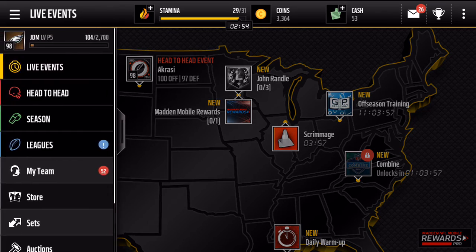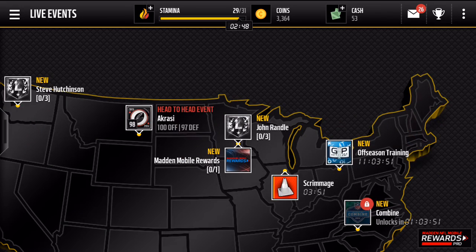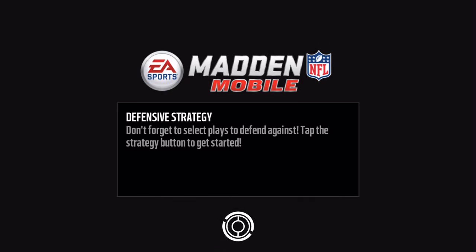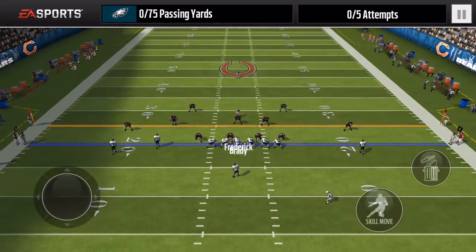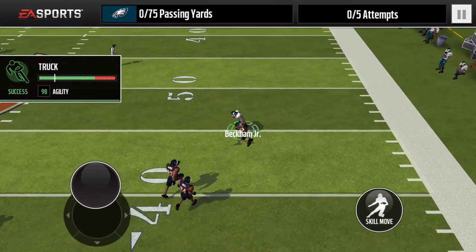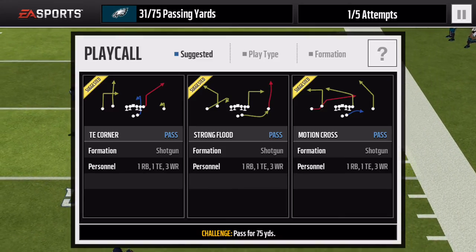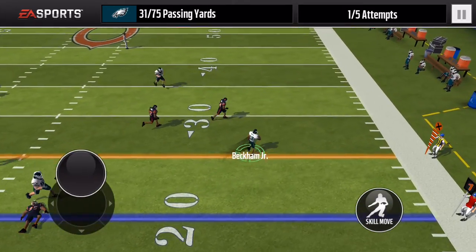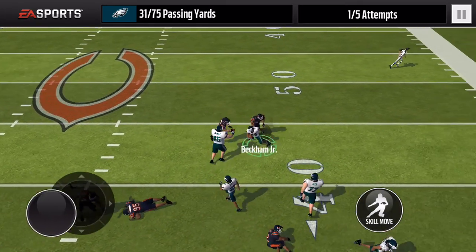Let's find a Live Event where you need to pass to a wide receiver. I want to do one where he's the only receiver. Let's just chuck it up to him and see if he can make a play for us. It's a Live Event and it's Odell Beckham Jr. See if he can truck this guy — 96 agility with that truck. Right there he gets about 31 yards. Then we're going to test his short catching ability and see if he can get off this defender. And he jumped — that's easy money. That would have been 75 yards right there, but I want to showcase more of him.